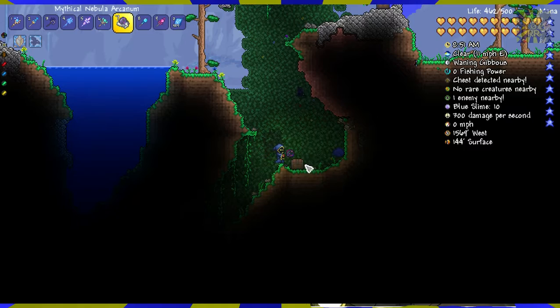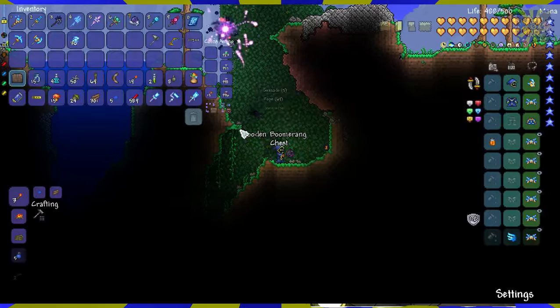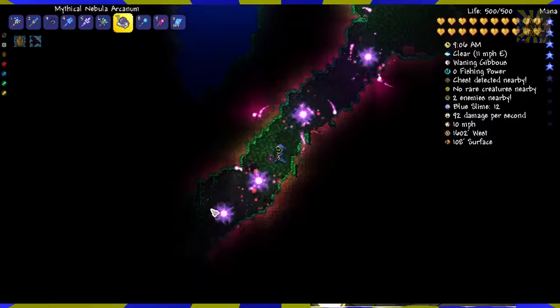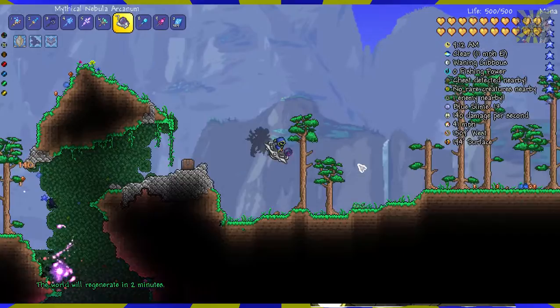There is actually another chest down here too. Let's loot that one, remove it, and place it in the exact same spot with a different ID number. So we've got a couple of things going on: we've got chests, and we've changed the terrain a bit. So things that were there are not going to be there anymore.